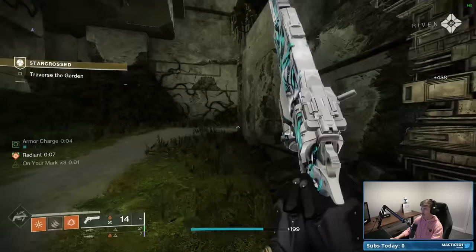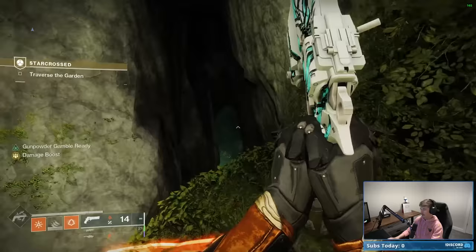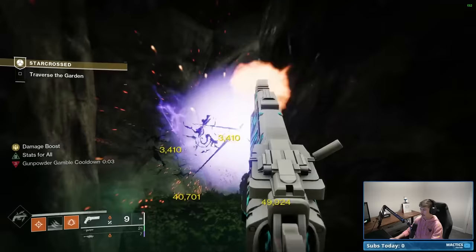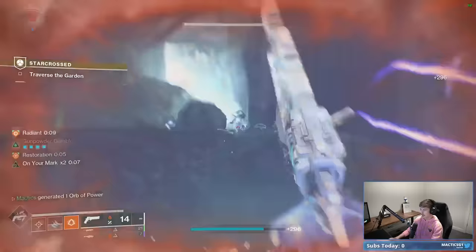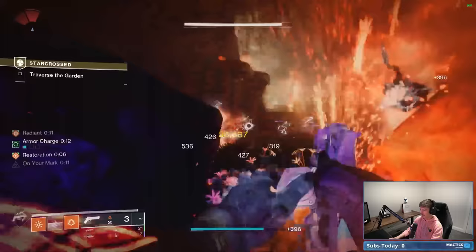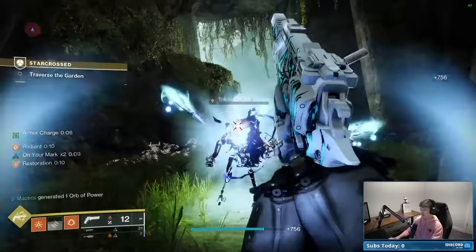Kill a couple more enemies and follow the path. Once you get to the big open area, jump over to the right, hop down, and you'll run into a big area with a bunch of tanky enemies. Go ahead and throw your Gunpowder Gamble, dispatch all those Axiom Bolts so they're not messing with you, and take care of any enemies on high ground. Then throw your Healing Grenade, get your Restoration buff going, and kill enemies to maintain it — four seconds per Solar kill, which is pretty easy with all the squishy enemies here. Take care of all the Centurions and you're through.